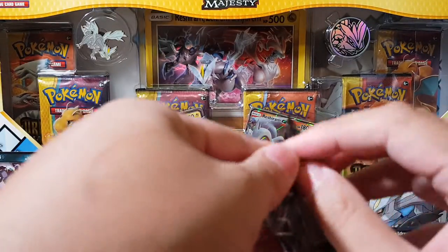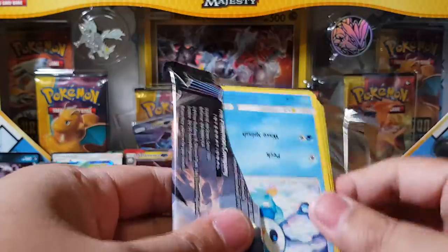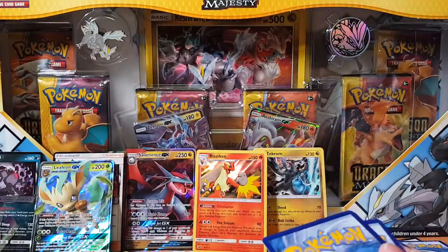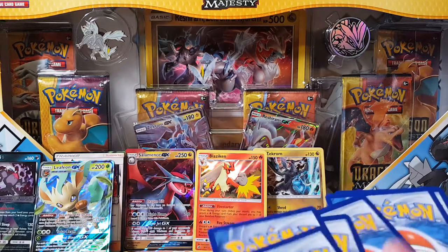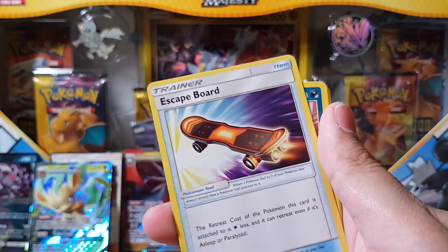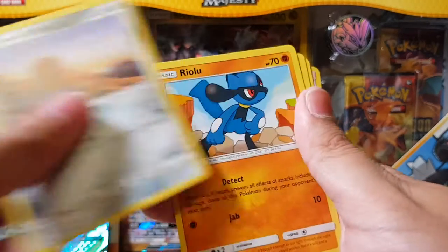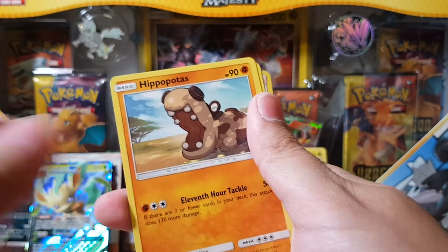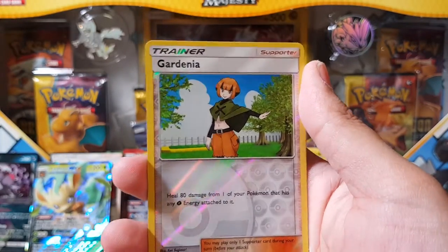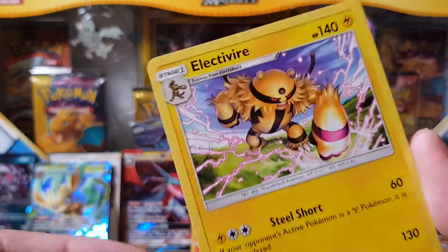Oh my gosh, what's wrong with this buddy pack — it's like superglue or something. Code card. Luxio, Escape Board, Honchkrow, Piplup, Diglett, Riolu, Sandshrew, and Electivire.